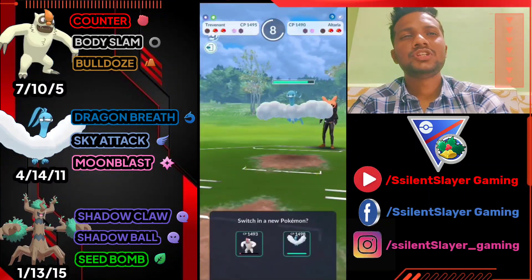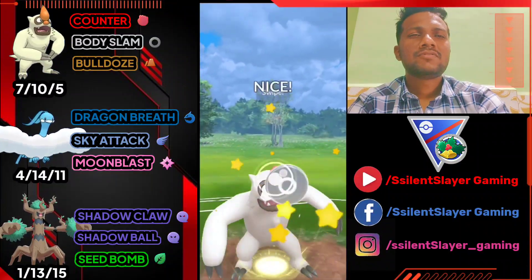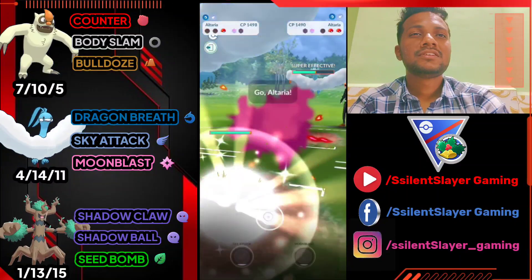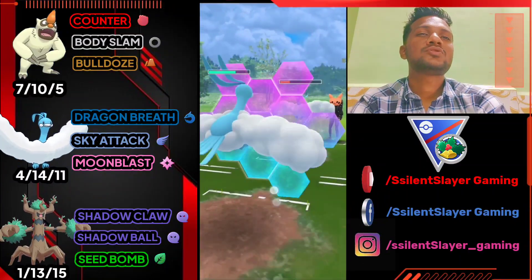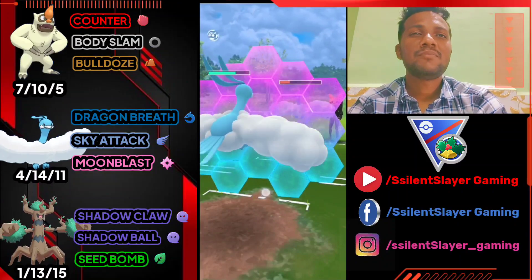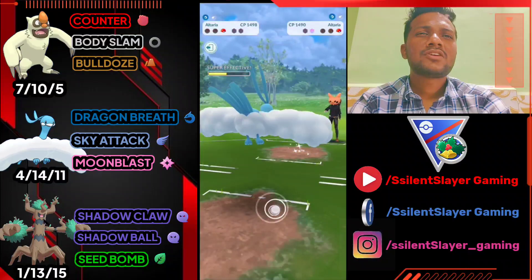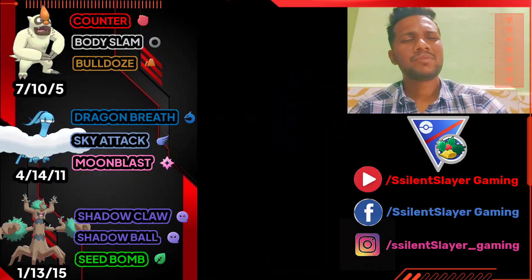He has Altaria at the back. We almost have the Seed Bomb ready, so let's bring out Vegrowth to deliver one more Body Slam — we can easily take down his Altaria with Dragon Breath. I know he has Alolan Ninetales — he shouldn't switch to it just to farm my health with Charm. I'm going to shield that. Alolan Ninetales is almost gone, that's why he doesn't switch. We farm it down with Dragon Breath — GG for us, even with bad lead.